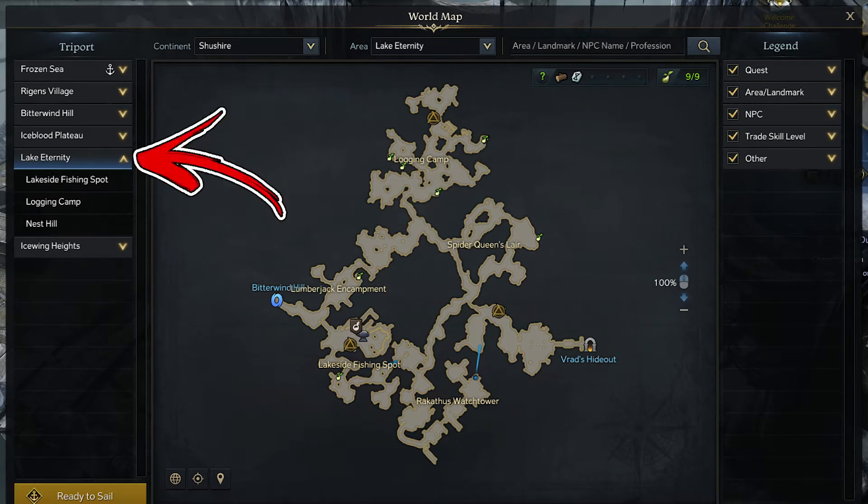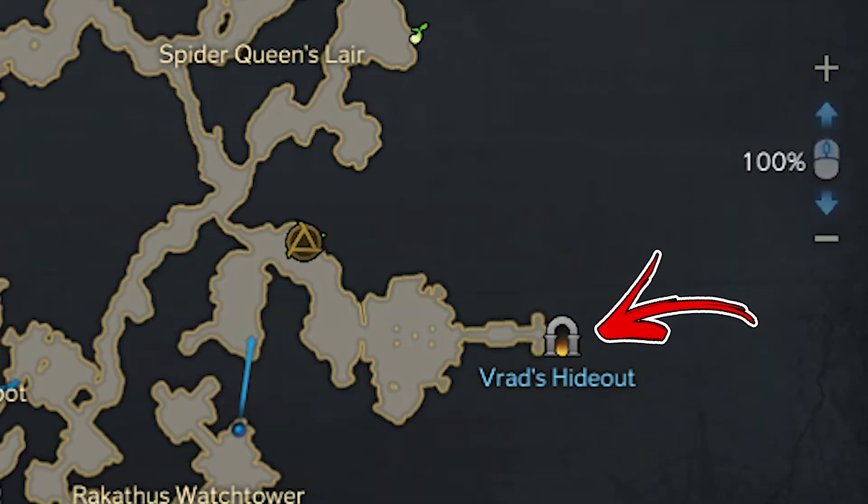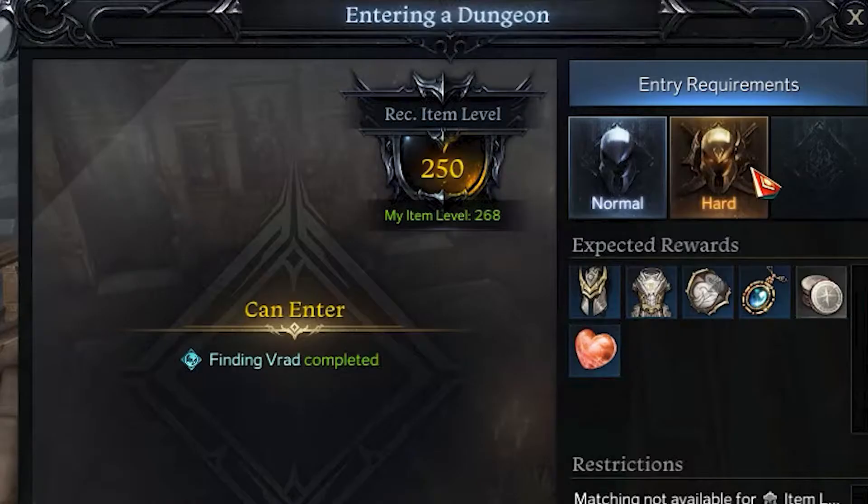In the Shushari continent, while visiting the Lake Eternity area, on the right side, you will notice the dungeon called Red's Headout. Inside it, you will be able to collect 5 Mokoko seeds. Keep in mind that before you will be able to enter inside it, you first have to complete several main quest objectives of the continent.